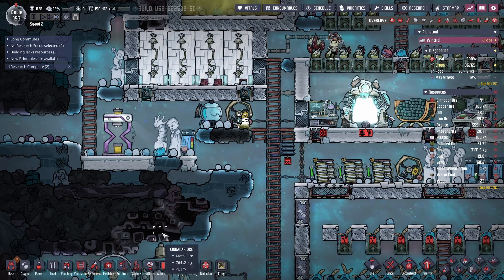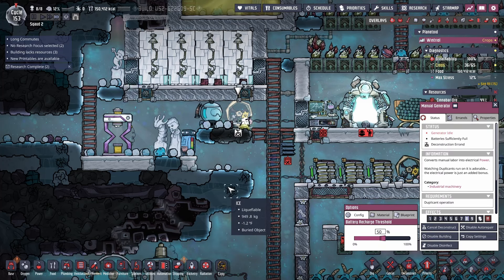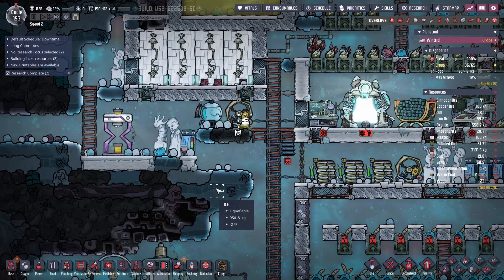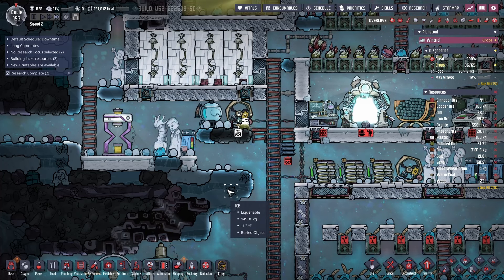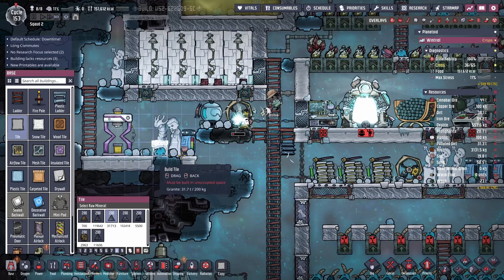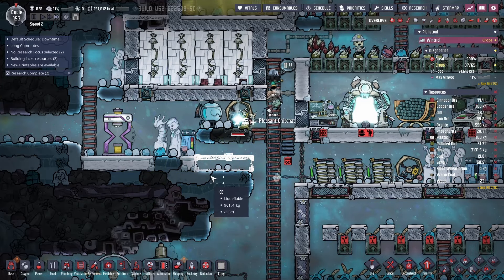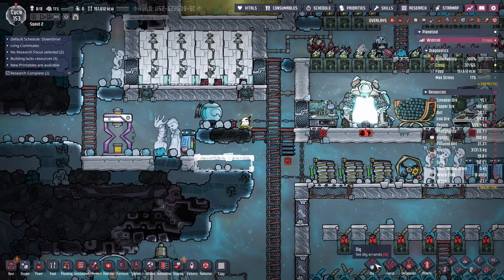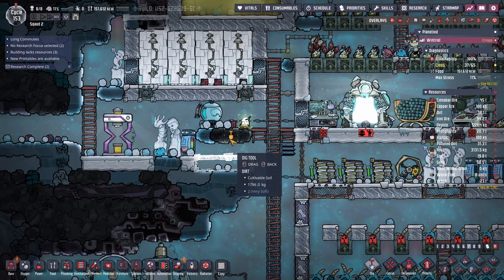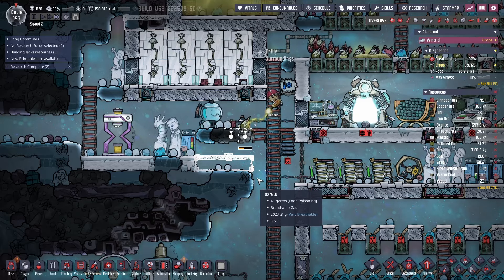I'll find a spot and create 12 luxury bedrooms — maybe up top, because we're going to have to go up higher anyway. So I annex a space above, create the bedrooms, and then above that create an airlock with some suits, and then we can head up top to the surface.